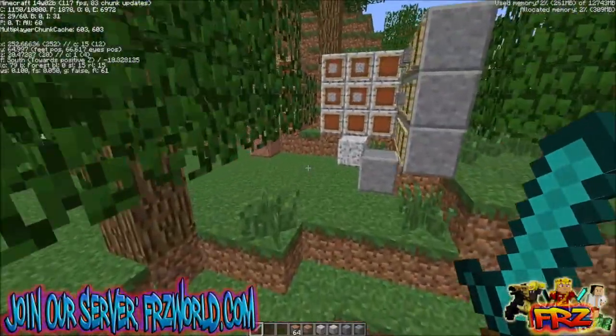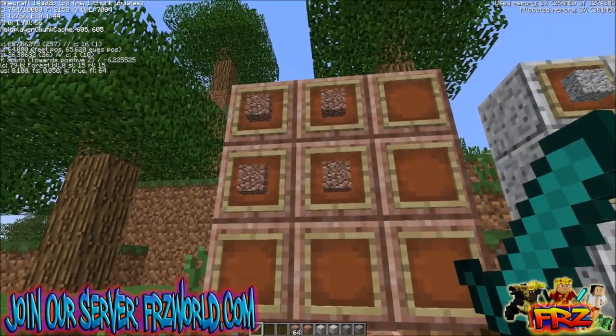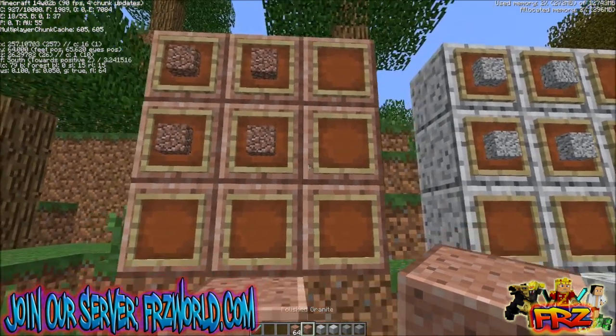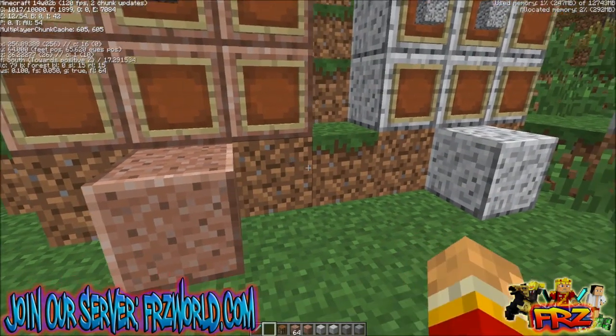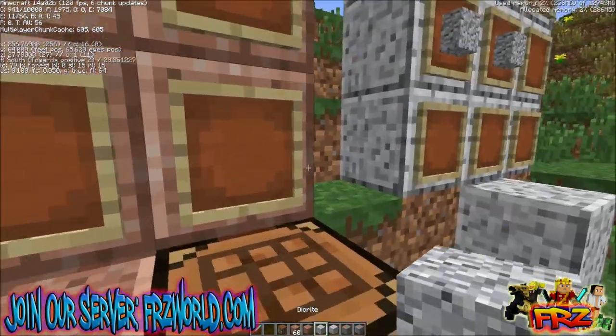Now, how do you make yourself the smooth variants? Well, here is the recipe — all you gotta do is get four of, let's say, the Granite for example, and it will give you four of the smooth ones. So let me go ahead and get a little crafting table right here and you guys will see what I mean. Go into your crafting table, get your Granite, and you get yourself four polished granites — no need to smelt it or anything.